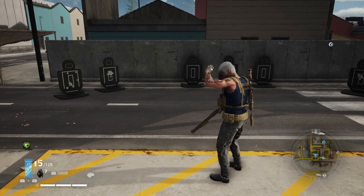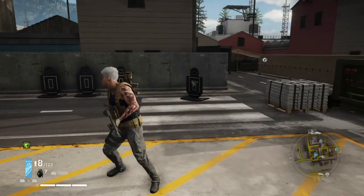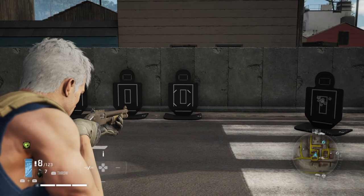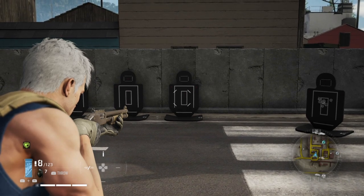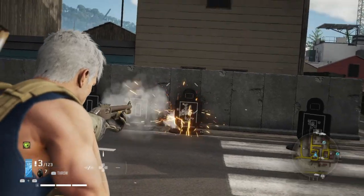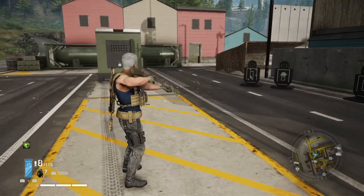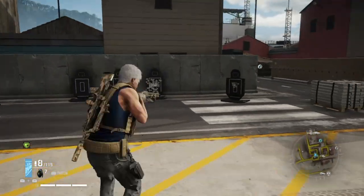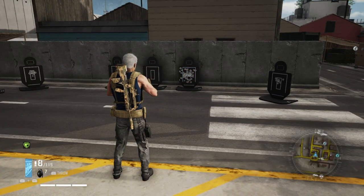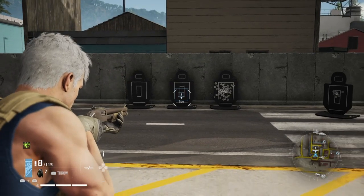Now we'll take a look at rapid succession so you can see the stability. I'm going to take this target on the right, aim center mass, and we'll see the stability control after all eight rapid shots. Not bad — and that's actually a really quick reload for a shotgun putting all those bullets back in the tube. They all hit pretty close. We were about at the 10-meter mark, which is pretty much within range of what you want to do with a shotgun.